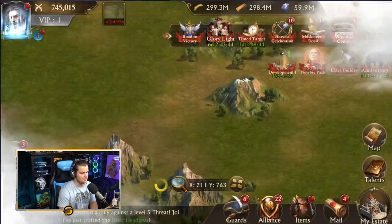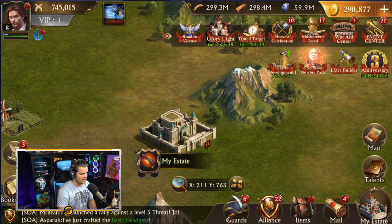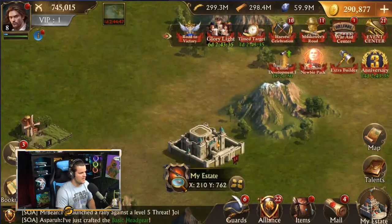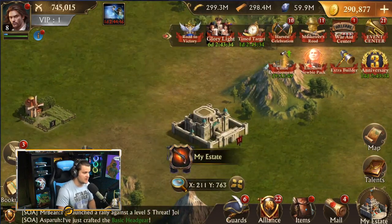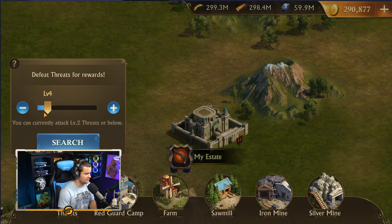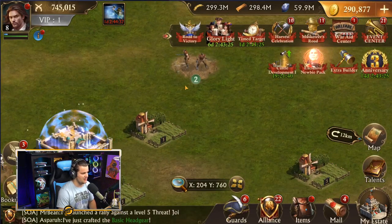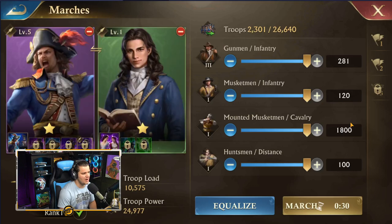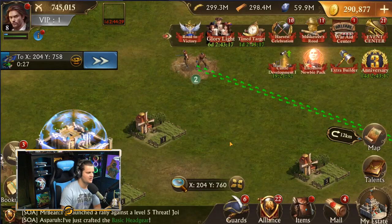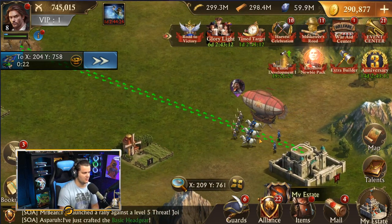Now if you want to get outside of your estate and out to the kingdom at large, hit the kingdom button. Here's my estate zoomed out and here's everything else. Something you can do to get resources is put your troops to the test and go out and seek a fight. Let's find a level two fight. These guys are sitting out there — I'm going to go attack them right now. Let's march. It's going to take 30 seconds for these guys to get there. My castle's level 11 and they're just going to march off to war.